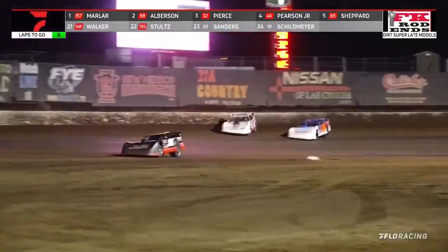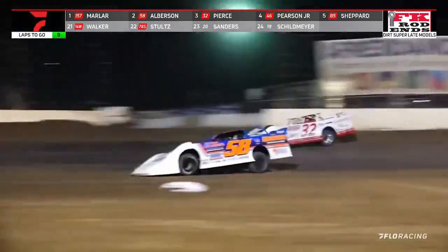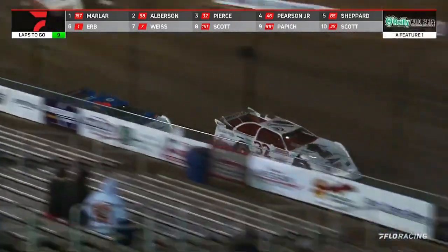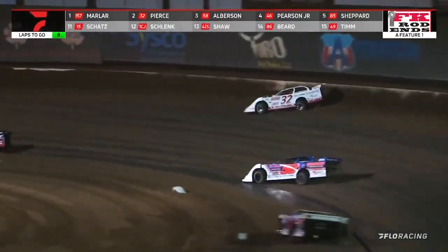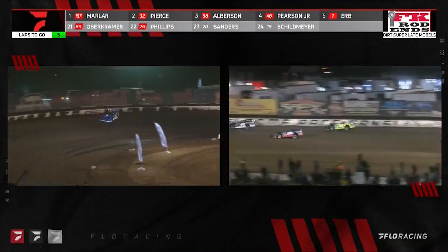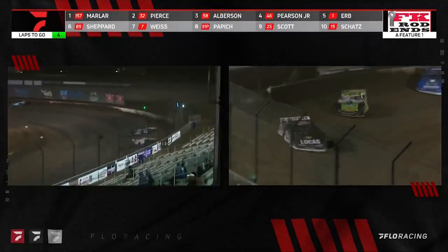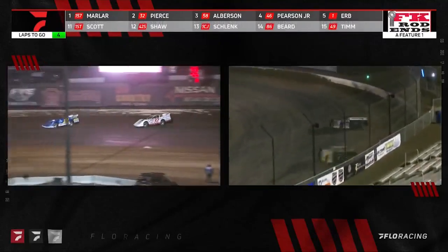These drivers just do extraordinary things on the racetrack and make it look easy. Mike Marler slowly pulling away by a whole four, five car lengths on the corner. Bobby Pierce up to second — now he is clear of Garrett Albertson. Pierce is putting on a world party here tonight in the desert. Pierce goes down to the inside in turns three and four, Marler up on the high side, Pierce not bad on the bottom. He cuts the lead down to two tenths of a second with four to go. This one could go down to the wire.